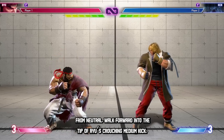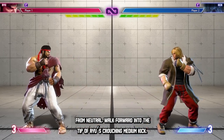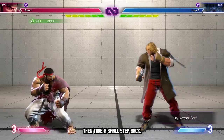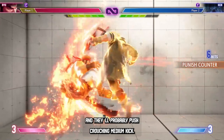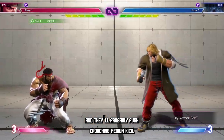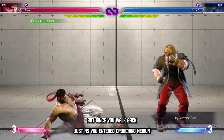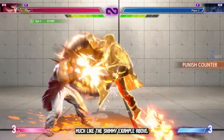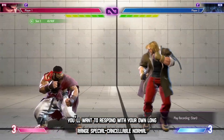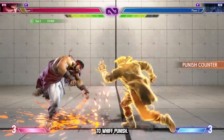From neutral, walk forward into the tip of Ryu's crouching medium kick, then take a small step back. Your forward movement will make the Ryu player think you are coming in and they'll probably press crouching medium kick. But since you walk back just as you enter crouching medium kick range, the attack will miss. Much like the shimmy example above, you'll want to respond with your own long range special cancelable normal to whiff punish.